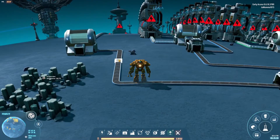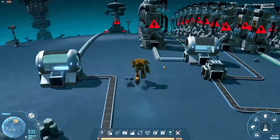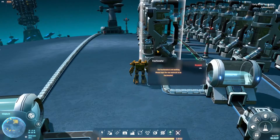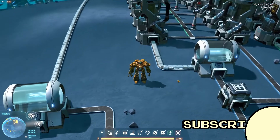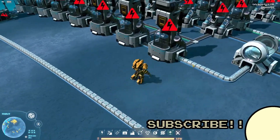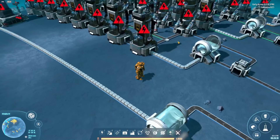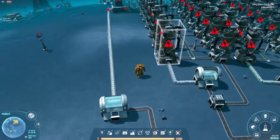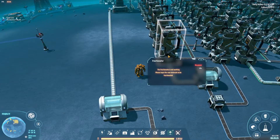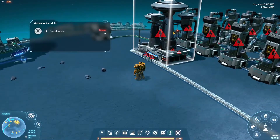We can artificially create deuterium using two methods. One is to use the fractionator. We get it kind of early on in the game, but the fractionator takes hydrogen in one side and then spits it out the other side. For every 100 units of hydrogen that it takes in, it spits out one unit of deuterium — basically a 1% chance. But it uses about 720 kilowatts of power. The other method is to use the particle collider.